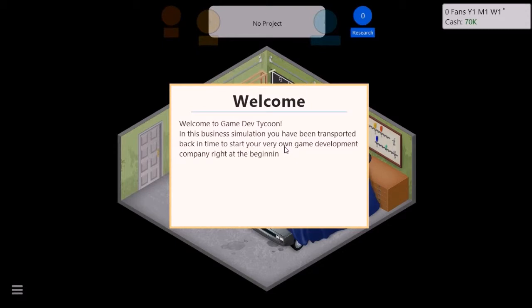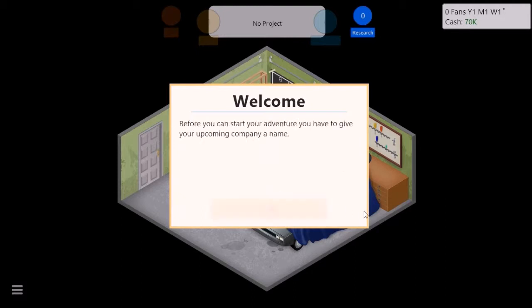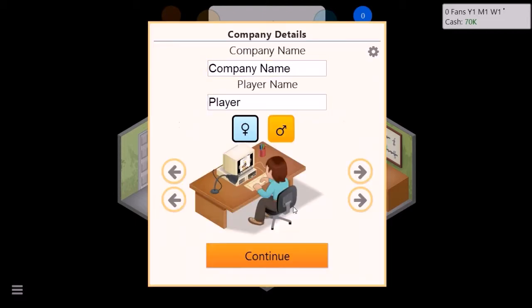Welcome to Game Dev Tycoon. In this business simulation you have been transported back in time to the start of your very own game development company, right at the beginning of the PC revolution. In the next 35 years you can build your dream company, create best-selling games, gain fans and become the leader of the market. Before you can start your adventure, you have to give your upcoming company a name. Company name: Bleeker Dev.